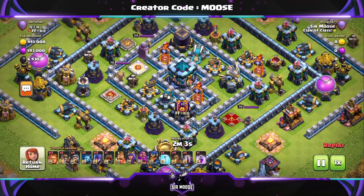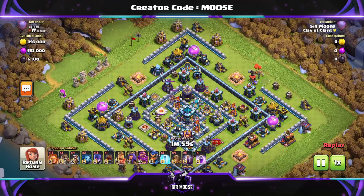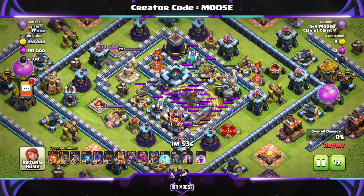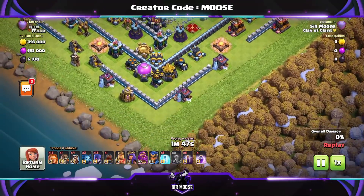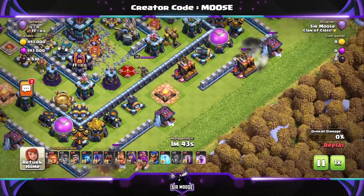Through the clouds we go! The first stage of the attack is using the Earthquake Spells to open up the base. If you can damage the Town Hall that means your Log Launcher will be able to destroy it — perfect. Then it's funnel time! On this base it's really useful — we've got these Super Wall Breakers to open up the walls there and send in some Super Giants and Witches.